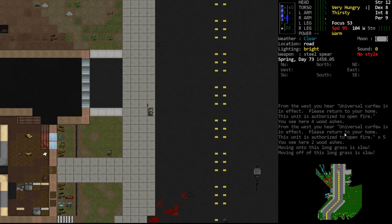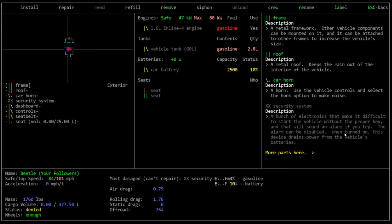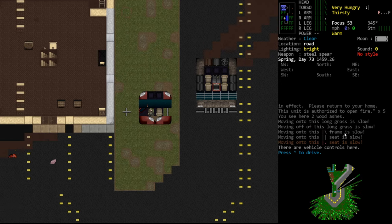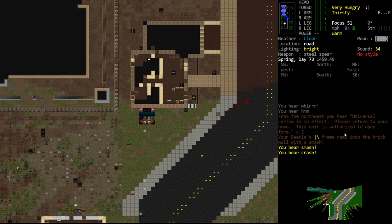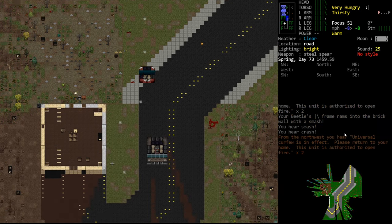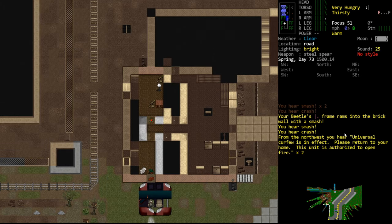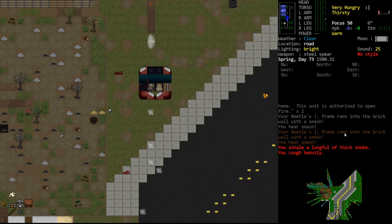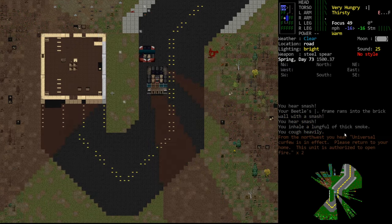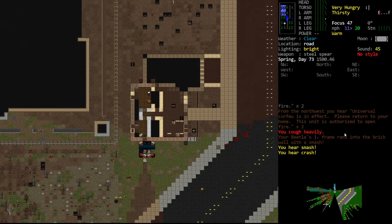I also wanted to try ramming a building with a vehicle, so let's get the little dinky car. Anytime you're in an accident you want a seatbelt or a harness because it will prevent you from taking tons of damage. Let's pop in - it has a seatbelt - and just ram it into this building. I want to hit it very slowly and see what happens. It did break the brick - you hear a smash - but we're not able to back up.